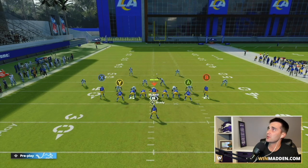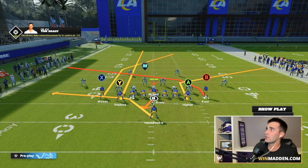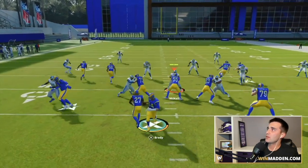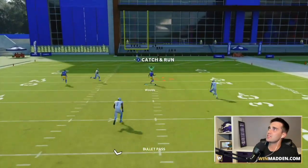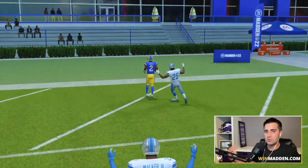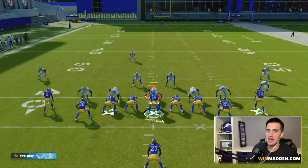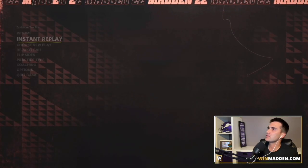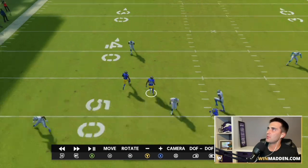Same setup — streak Y, put A on a corner out. Do whatever you want with your running back. Snap the ball and you can see: easy one-play score against cover two as well. In instant replay, the same things are happening.